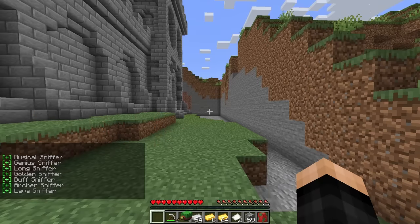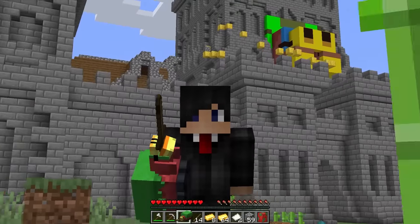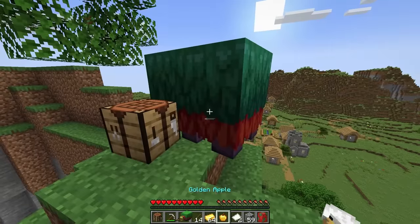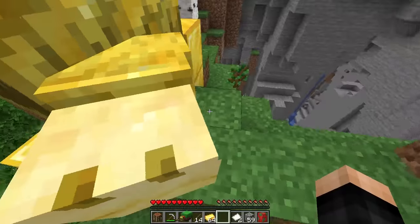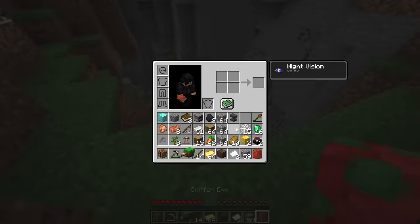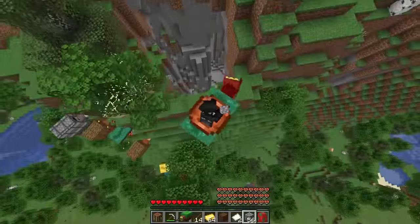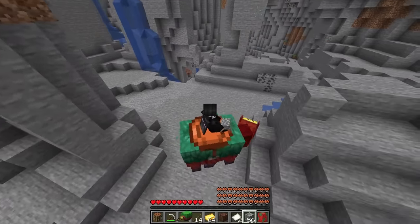Let's get to the next sniffers: musical genius, long, golden, buff, archer, and lava sniffer. The first thing we need is an apple for the golden apple sniffer. One apple, make one golden apple, spawn a sniffer - and what is this one gonna be? The golden sniffer! It's like King Midas's touch - everywhere it goes, it turns things to gold. Now on to the next one with the note block. Let me grab this safely - spawn all of you, get on my horse. We just gotta jump down - don't kill me! Oh, it worked!